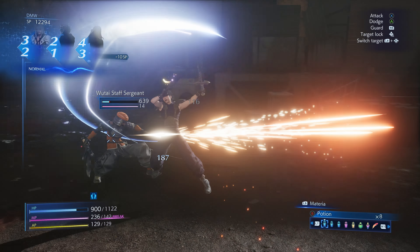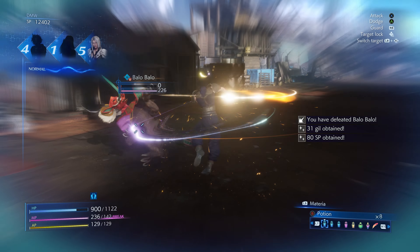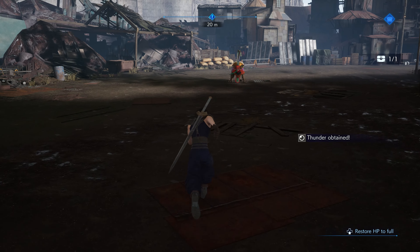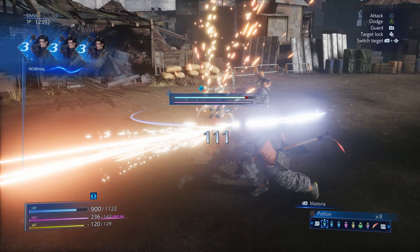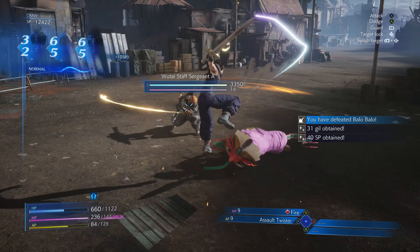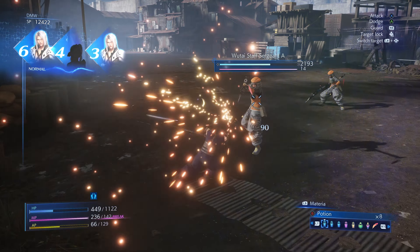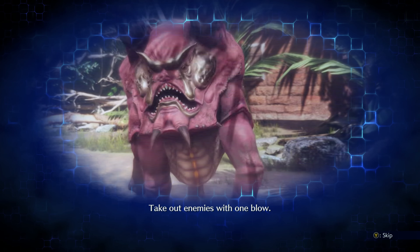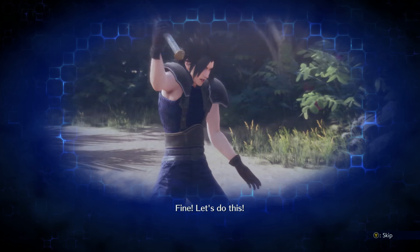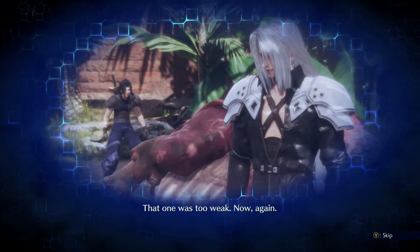What was I targeting? Assault Twister is on this one. I'm not too used to these buttons yet, but I'm sure it can't be that hard. Let's use these a bit more — I don't have any Blizzard on me anymore. So just regular hits. Oh, take out enemies with one blow — do it! One blow, alright. Got it in one blow. That one was too weak.